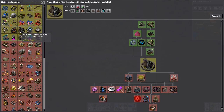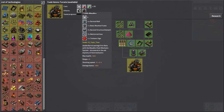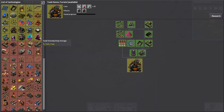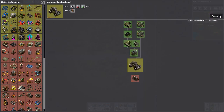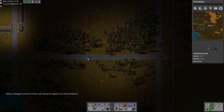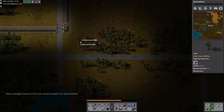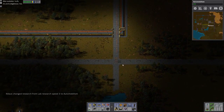Yuki electric machines — that's nice to have. Yuki ammo turrets — I have no idea what that is, but they seem cool. For now the focus is moving further towards automobilism. I need to move further towards the red side of the tech tree.